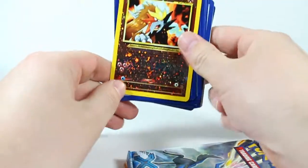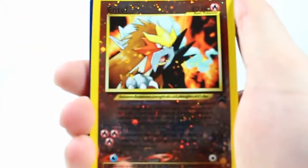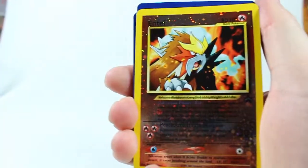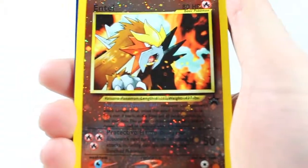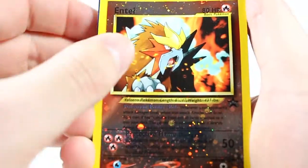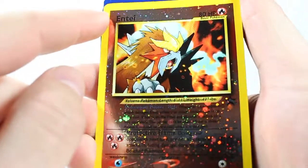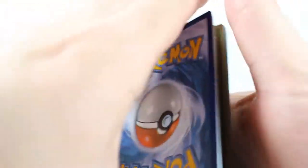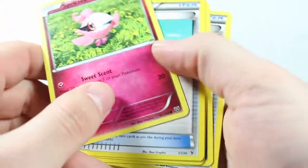Let's look at this foil card here. Sorry guys, I don't have my camera set up exactly right. There we go — so this NT card here, I like the holographic on the outside. It's a reversed hollow, that's pretty neat. Let's flip it around.